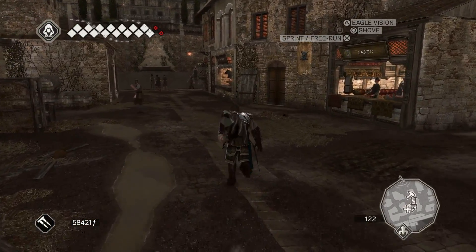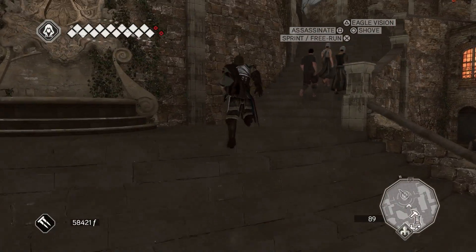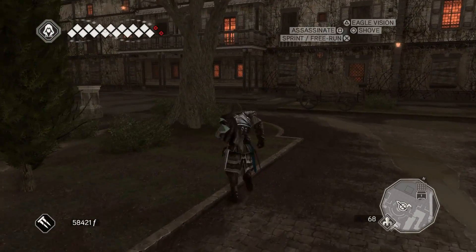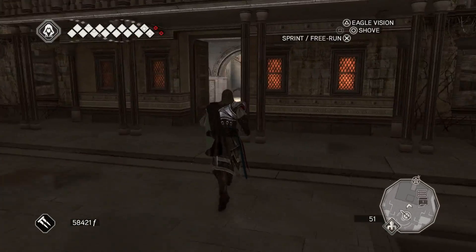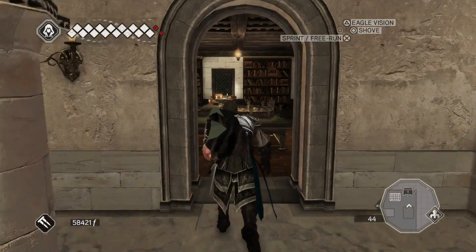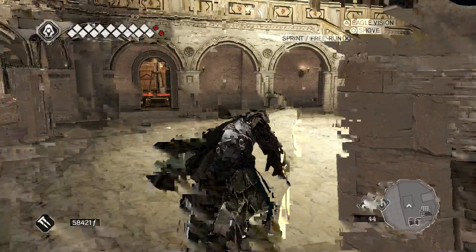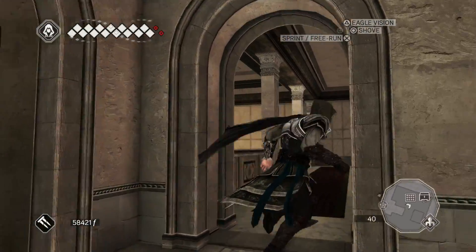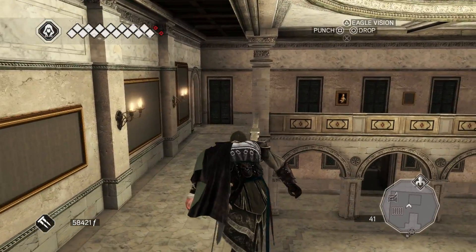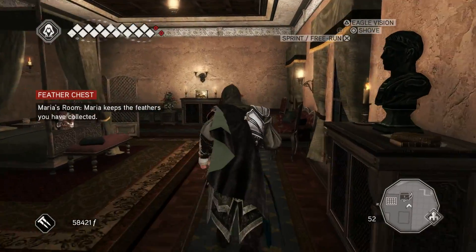Welcome back to Assassin's Creed 2. I've come back to the villa where we can collect some money, turn in some stuff. I honestly couldn't remember where we went down into that one area where all of Altair's armor is, but we're going to do that. Let's just do the upstairs. I'm going to go turn in the one or two codex pages I have.